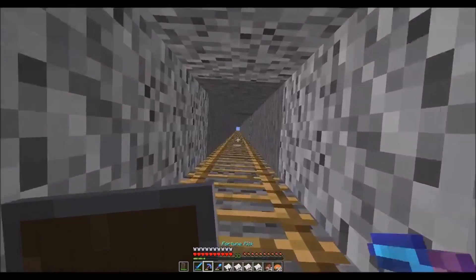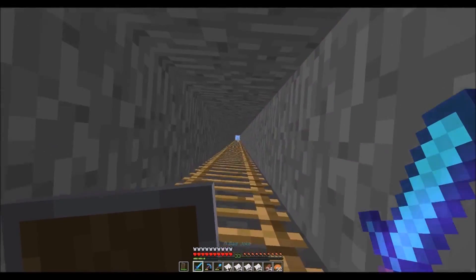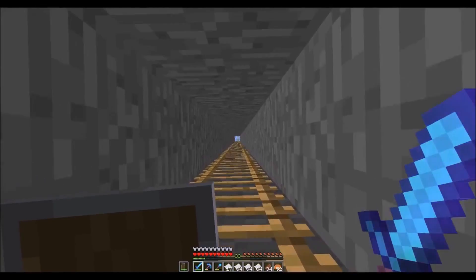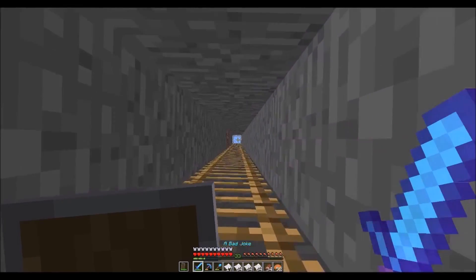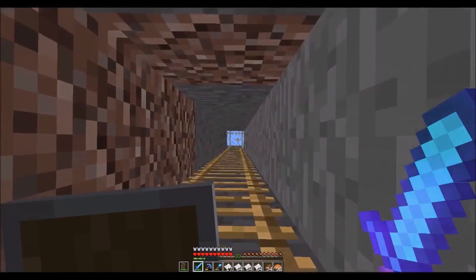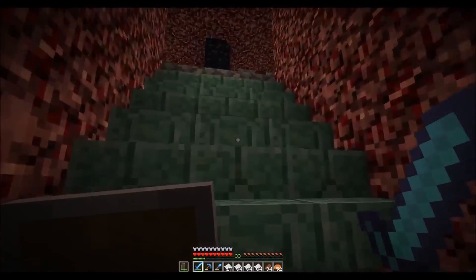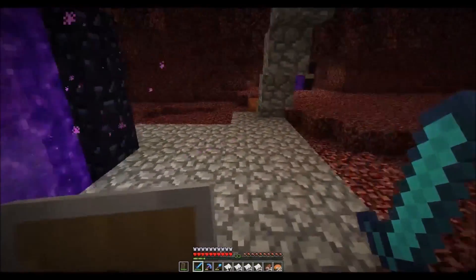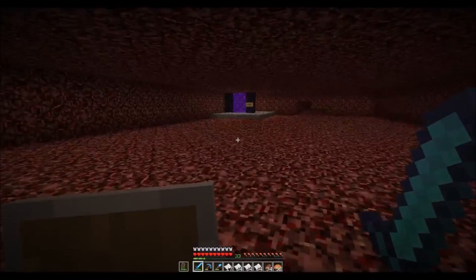I want to grab the item that I want to enchant next, which is my axe, because I want to farm wood. Let me go ahead and grab my axe and I'll meet you at the first villager breeder — I'll show you around. This is our first stop at Thingolkin Industries. This is actually the first villager breeder, and it's this portal back here.